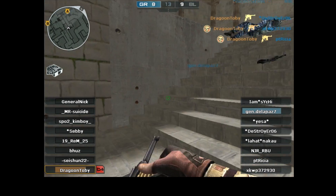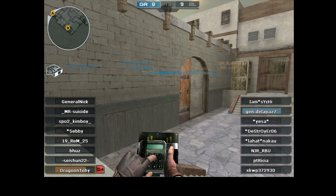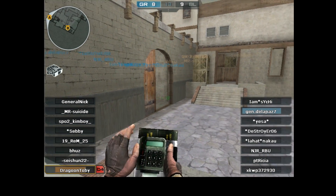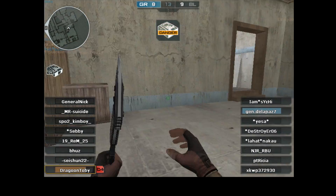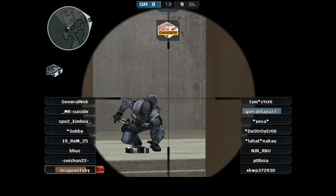Since I've already made quite the impression on my team here, I wanted to end the game in the best way possible. So I plant the bomb on B and just waited patiently for the right moment. The trap has been set, and there goes the kill.